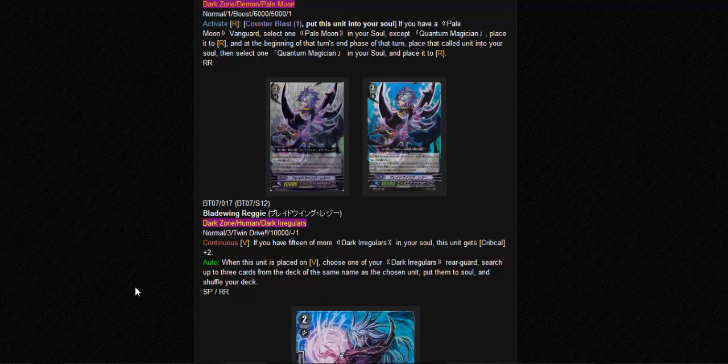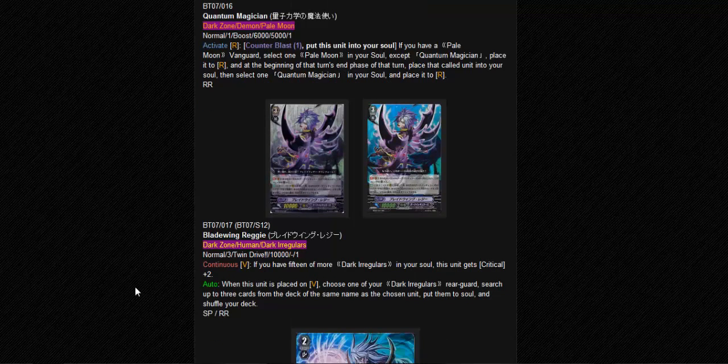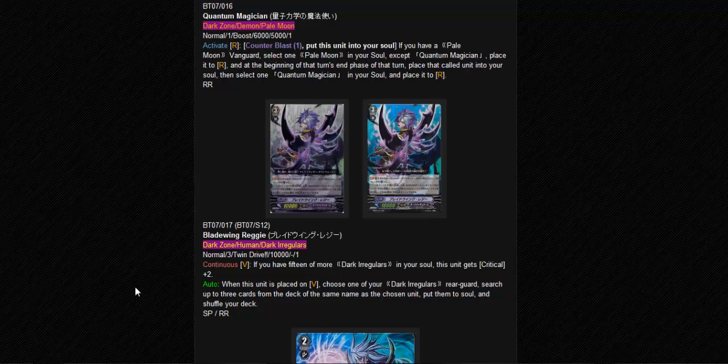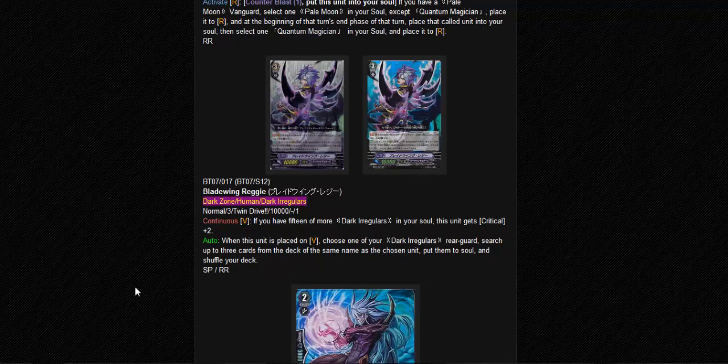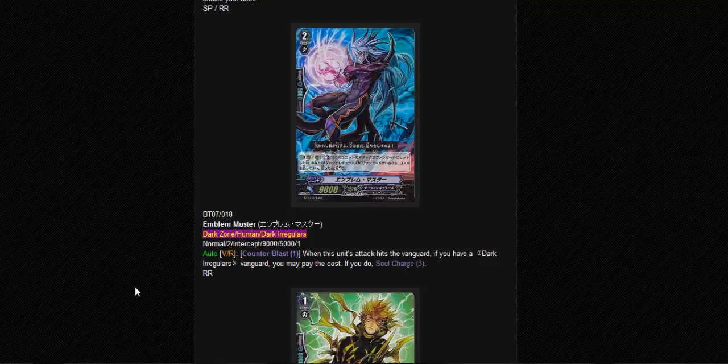It's really freaking awesome. Not a lot of people are going to play this because they want to play the Limit Break Abyss, but in my opinion this card can be played too - I think you can actually play both. You can ride Abyss first - Counter Blast 2, soul charge 2 - to get your 15 souls. That extra damage from Abyss from the start is very useful too. After that you can ride this to get the extra 2 criticals. Okay, Emblem Master - Counter Blast 1, when this unit's attack hits the Vanguard and if you have a Dark Irregular Vanguard, you may pay the cost - soul charge 3.